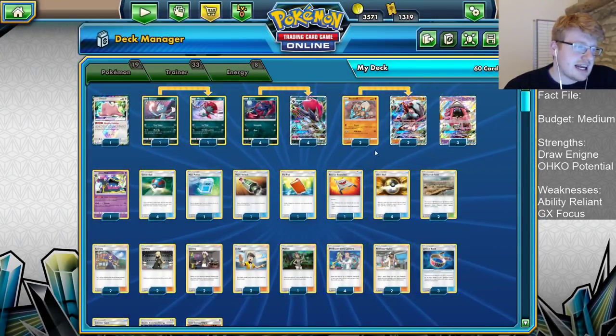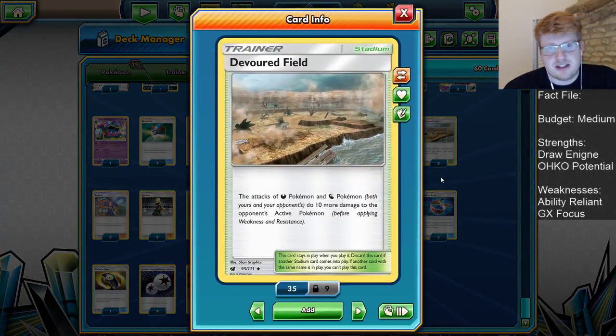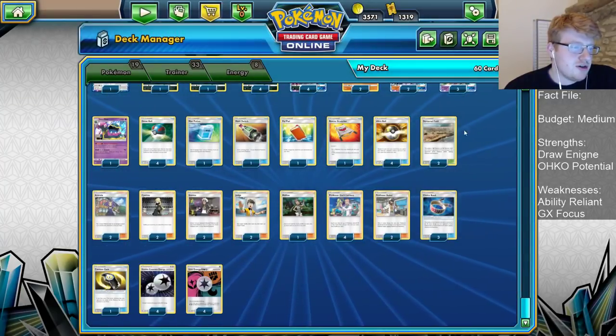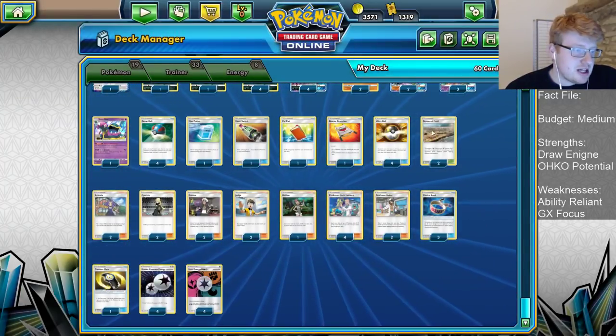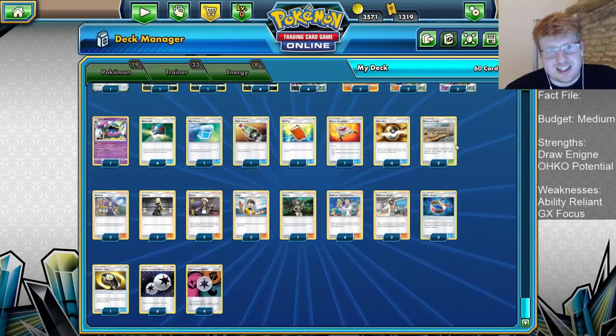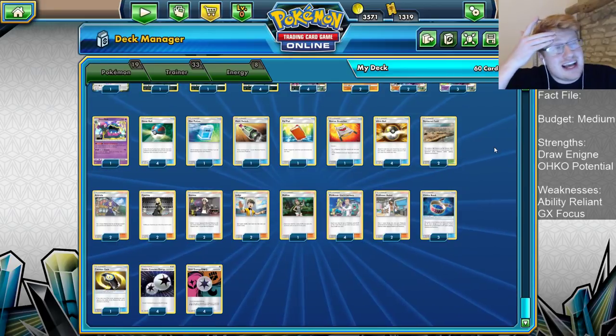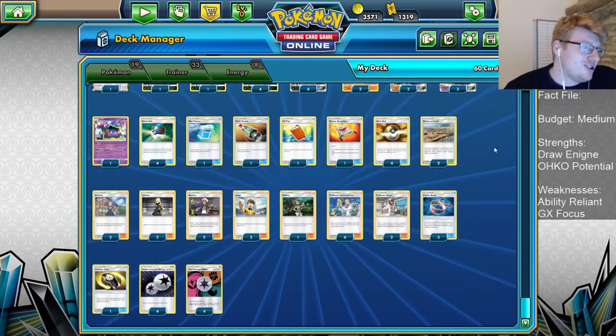Four copies of Ultra Ball, obviously excellent for getting Leles and Zoroarks and all your tech cards as well. Two copies of Devoured Field — increasing your damage output, making Weavile that much more threatening. In combination with Kukui and Choice Band, this helps push Zoroark to 180, which is good against things like Beecefalon and a few other basic GX Pokemon. It also improves your Weavile math, and is important for bouncing other people's Stadium cards. One card I really want in this list is a third copy — if you run a Timer Ball engine with three Timers and no Great Balls, you can just add in the extra Stadium.